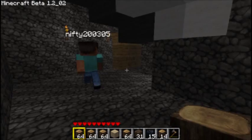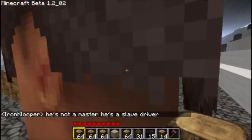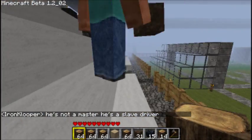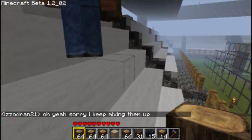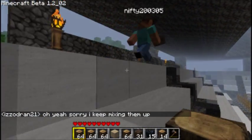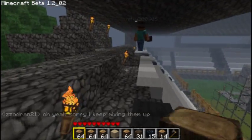Now we go out to the field, and it's pretty much your typical soccer field, soccer pitch. Lines are made out of half steps, and you have the goals with half steps too, with the glass. We go around — it took pretty much a lot of wool, a lot of cobblestone, as you can see.